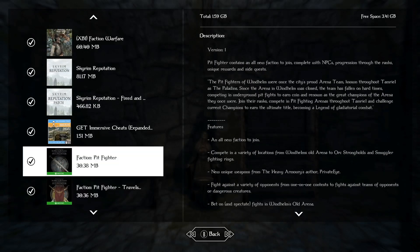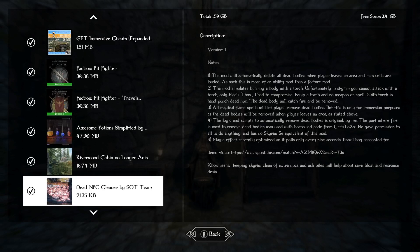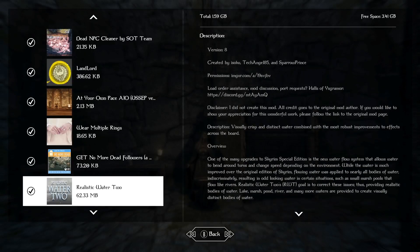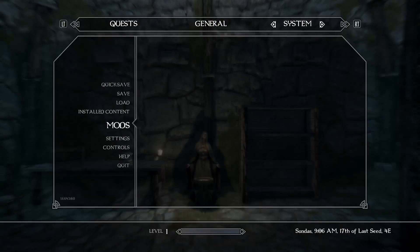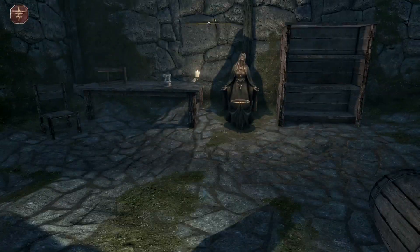Faction Pit Fighter — these might be a problem too, so if there's any more issues these will go. Better looking Potions. Riverwood Cabin. Dead NPC Cleaner — you can burn bodies and NPCs will just disappear so the game doesn't crash from having too many things. Landlord, At Your Own Pace, Wear Multiple Rings, No More Dead Followers — which I kind of like. Realistic Water, Ultimate Starts, New Beginnings, and the People of Skyrim patches. Those are done, hopefully this is going to be good.